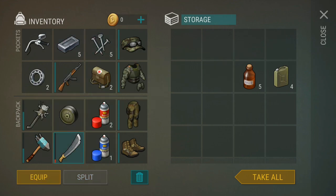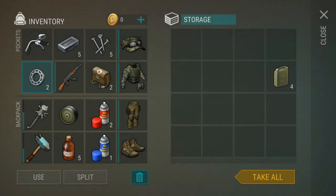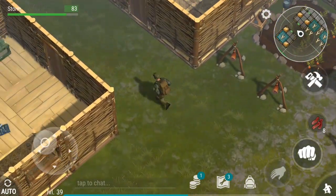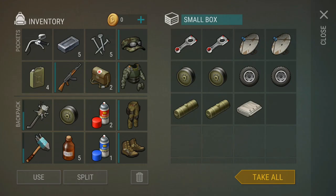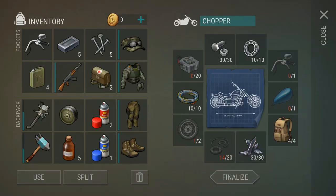After a recent update, engine parts have become very rare as well, and it seems that they can only be found in the bunker. Hopefully the developers increase the drop rates for engine parts, because you need to get at least 20 for the chopper, and I personally haven't even found one yet.